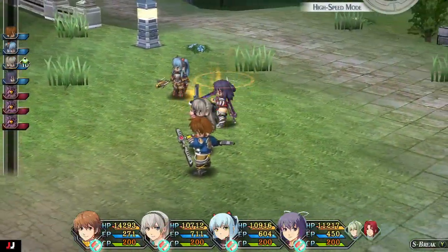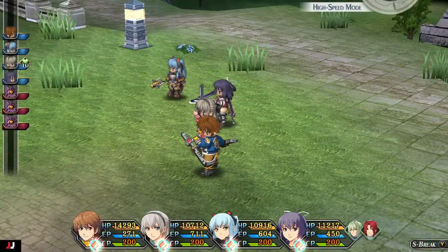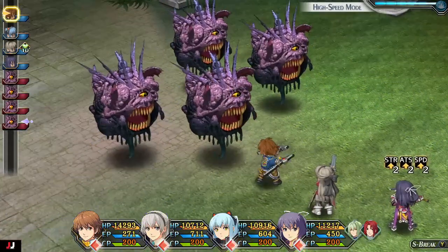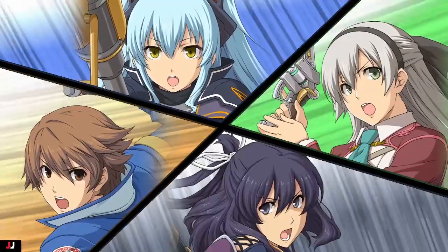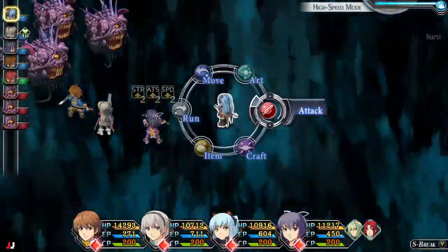Essentially, all you're going to want to do is trigger your burst meter, hit your burst, and then nuke them down. These guys will also cast powerful arts if you don't kill them in time, so make sure you interrupt those.